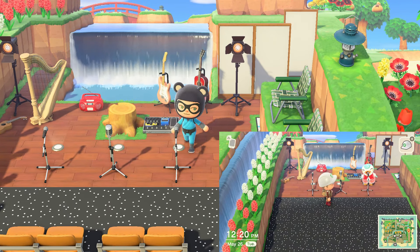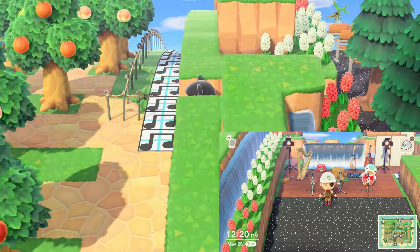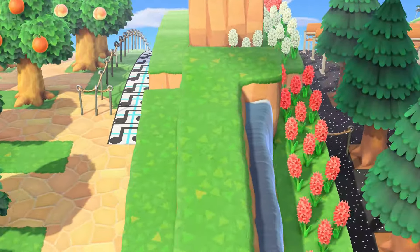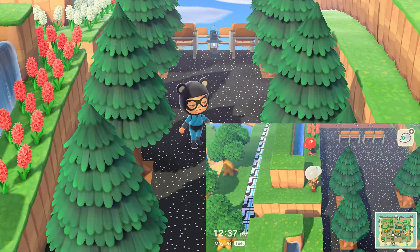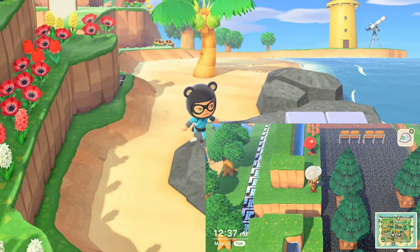That actually made my day. I was getting really irritated because Octavian was up on the second tier just sitting in the middle of the pathway where that waterfall is, and he just got on my nerves.